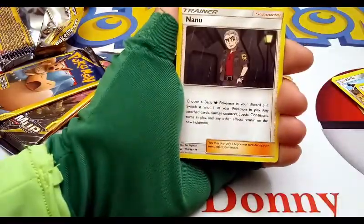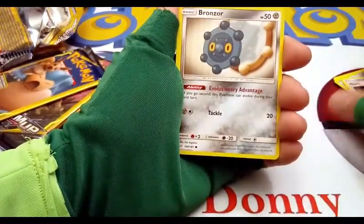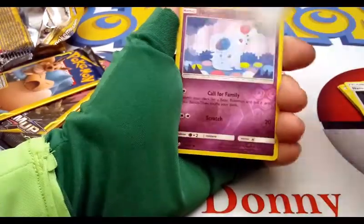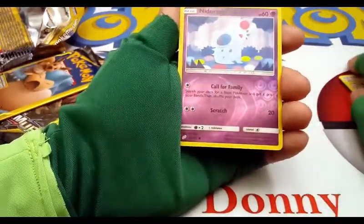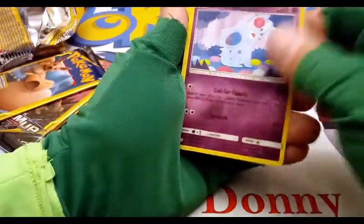And we got a Nanu, Bronzor, and a holographic common Nidoran reverse holographic.